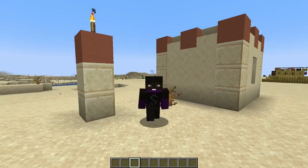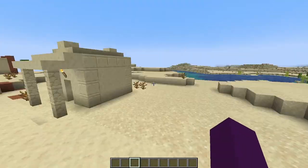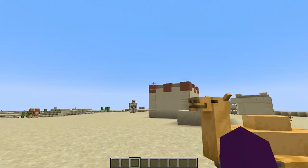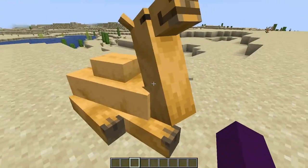The first Minecraft 1.20 snapshot just dropped today and our very first feature we're going to take a look at can be found here in this desert village. So that is the camel. These guys can only be found in the desert villages and are not found anywhere else in the world.